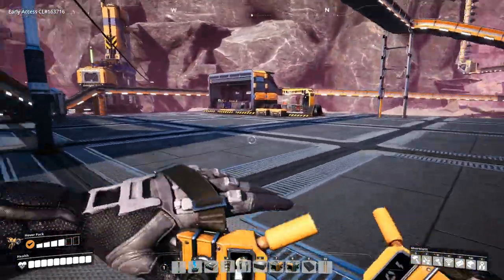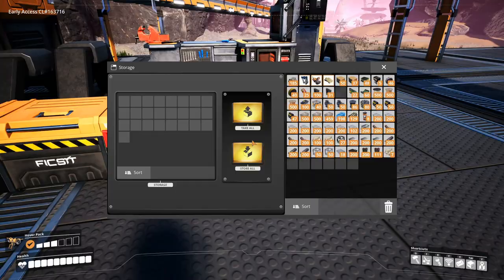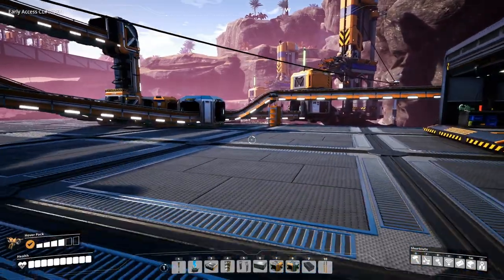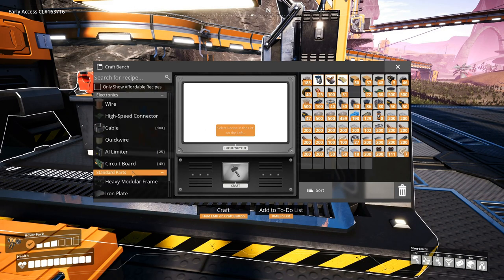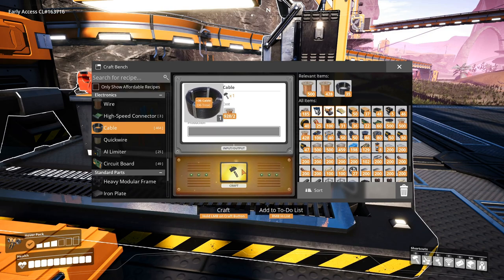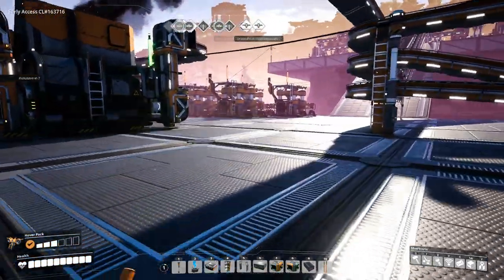We are missing cables, damn it. Please tell me I have cables in here. No, I don't. I need to get cables from somewhere — I completely forgot about the cables. I got the wires, but not the cables. So I'm gonna have to manually make some cables. Oh my god, I can't believe I did that. Okay, we'll stick with 50 for now.